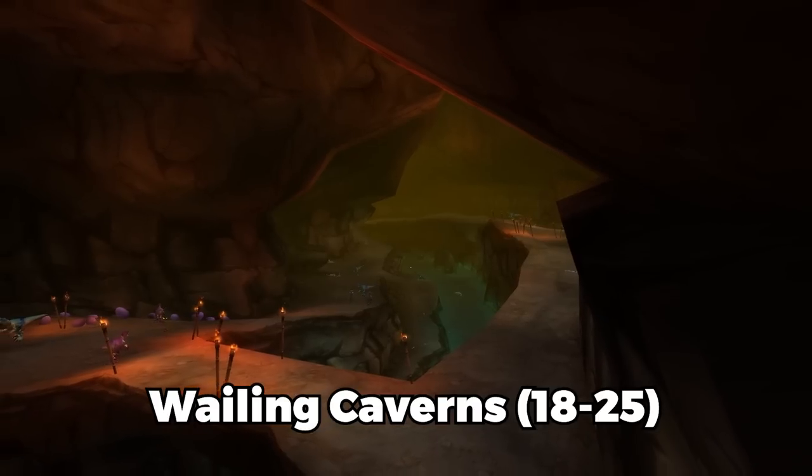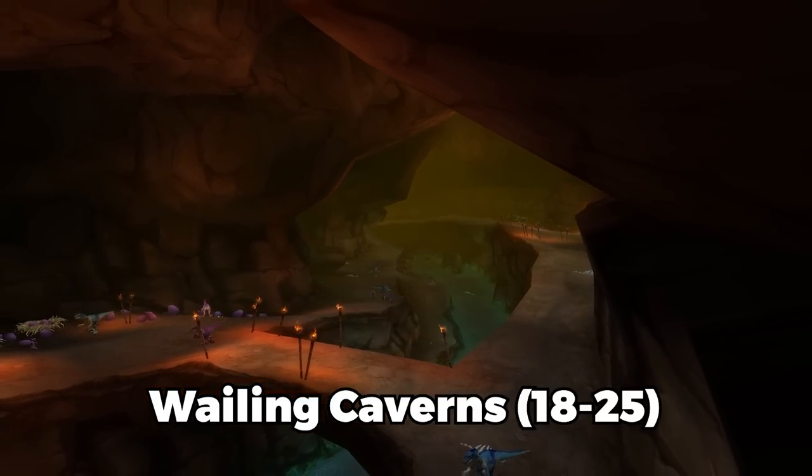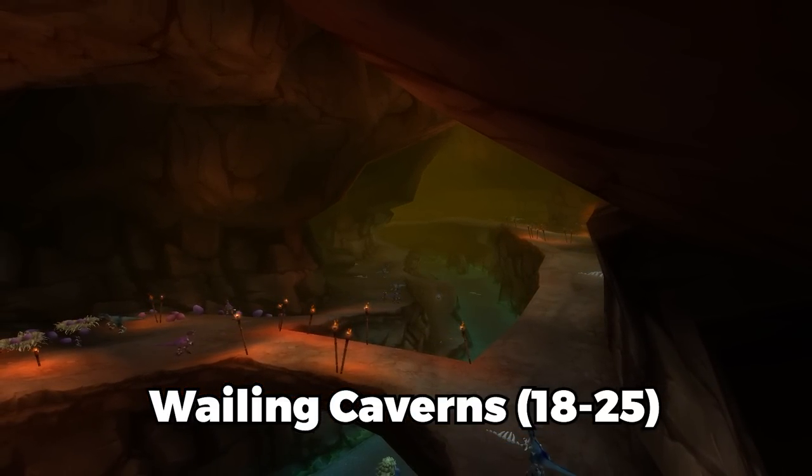To unlock the last boss in Wailing Caverns, remember to go back to the entrance and speak to the NPC there, and then you have to do the escort.